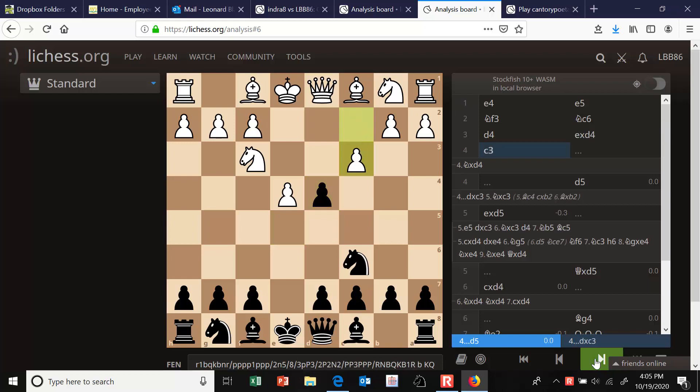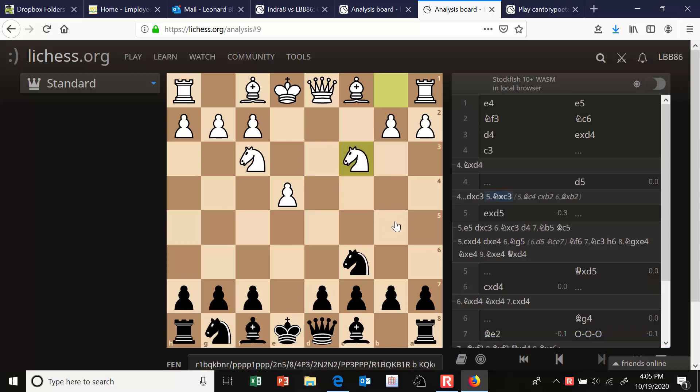But the move c3 is the subject of this video — this is called the Goring Gambit. I recently faced this as black and decided to decline the gambit. I didn't want to take the c3 pawn and give white the option of playing knight takes c3, or even bishop to c4 and playing it like a Danish Gambit where the knights are already developed.